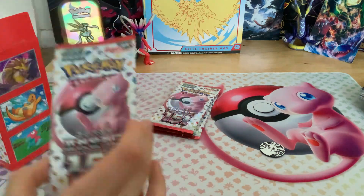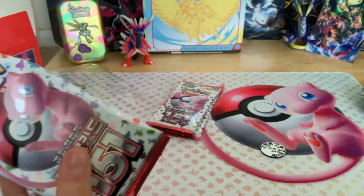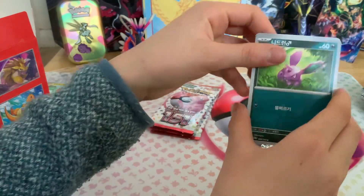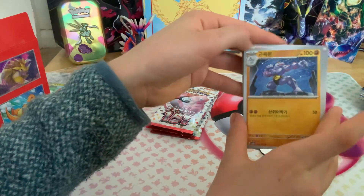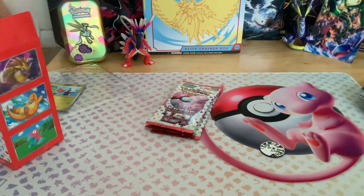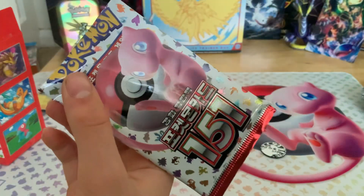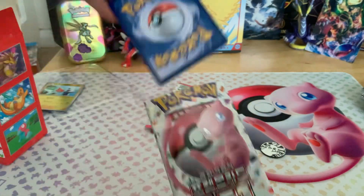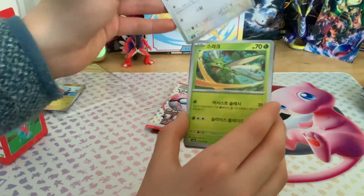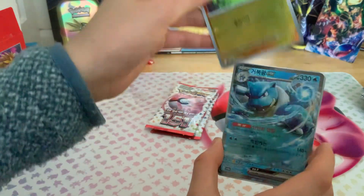Last four packs. Goldeen, Venonat, Male Nidoran, Giovanni's Charisma, Machoke, Graveler, and Gengar. Then: Female Nidoran, Eevee, Ectoplasm, Haunter, Voltorb, and a Blastoise EX.